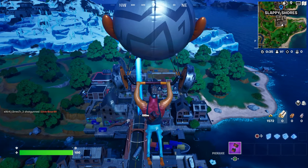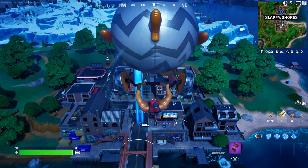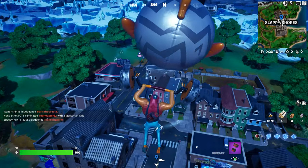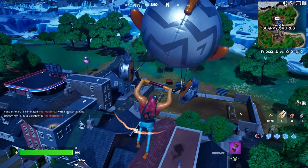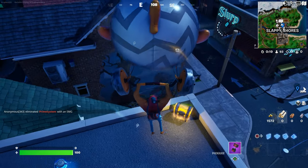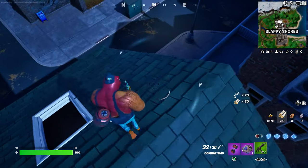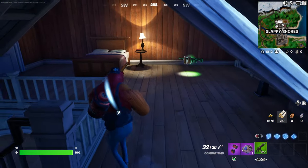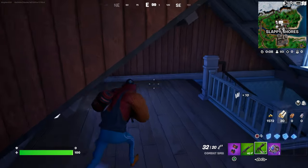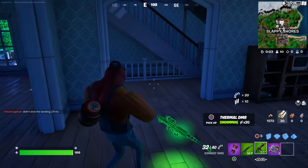Once you fly over there and open your glider, come over here and open at least two chests. Just remember, everybody's coming here because they want the pickaxe and the glider for free, so make sure you follow the steps. Open two chests — there you go, one chest done. Now I just need to find another chest, walk down the stairs and find it.